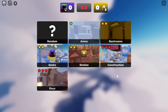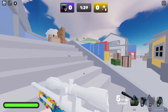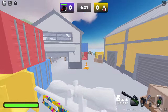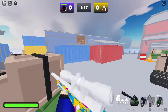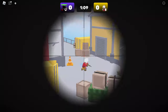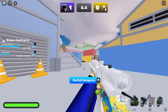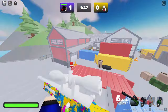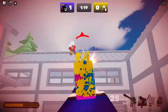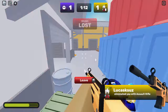A friend tested aim assist on mobile and said it tracked through walls. I didn't get that — he was in third person doing it, I was in first person. From my testing it did not track at all — auto shoot worked of course, but the wall-tracking my friend described did not happen for me. On console it kind of did, but only when the enemy was visible, which seems fair. It wasn't locking onto their head either.